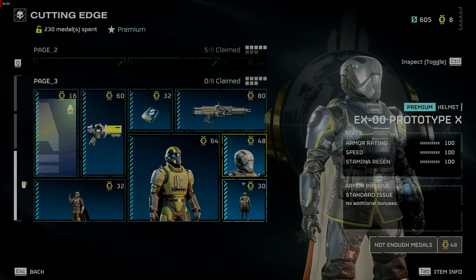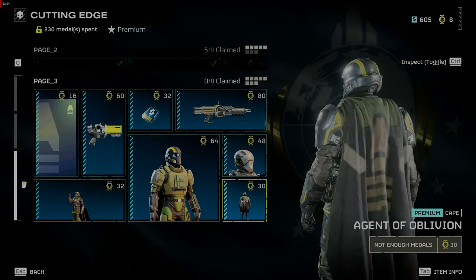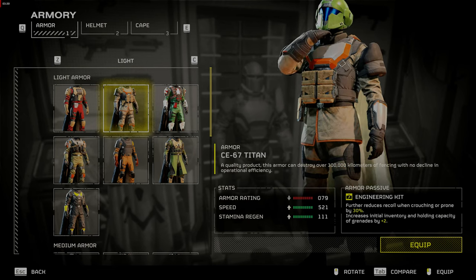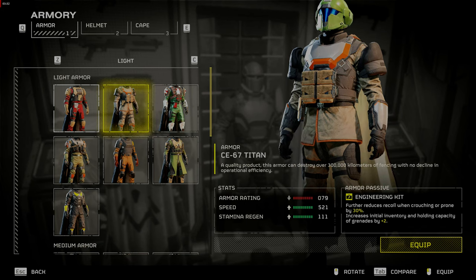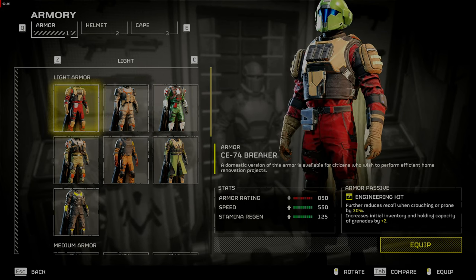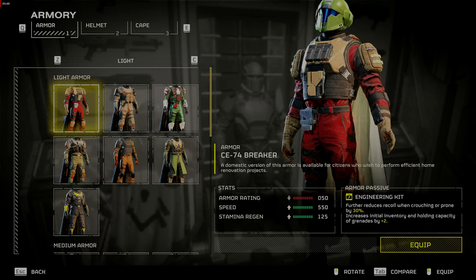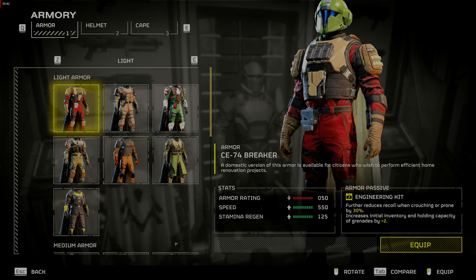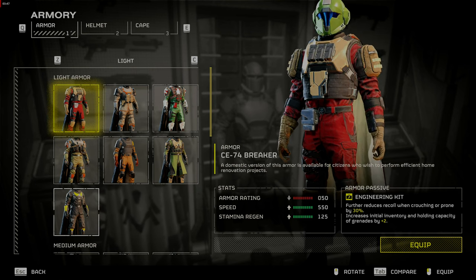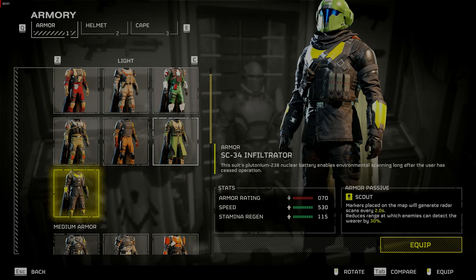The EX prototype armor has the Electrical Conduit passive, with a matching helmet. The Agent of Oblivion cape. I wanted to see the difference between the CE-67 Titan, which has an armor rating of 79, and the CE-74 Breaker, which has an armor rating of 50. So basically you get a little more armor with a little less speed, stamina, and regen, but you still get that engineering kit passive with the extra two grenades.